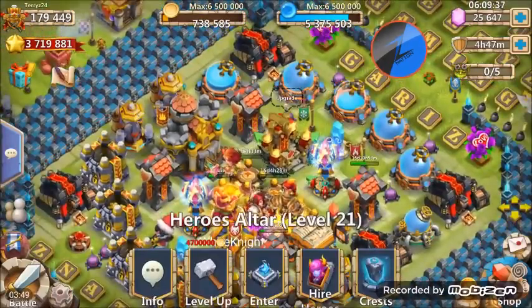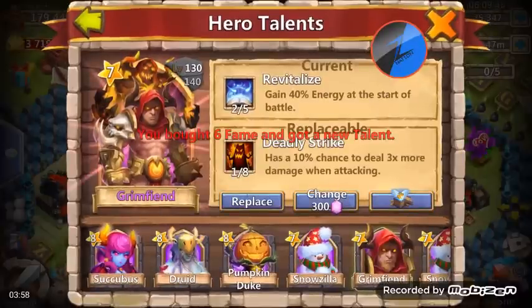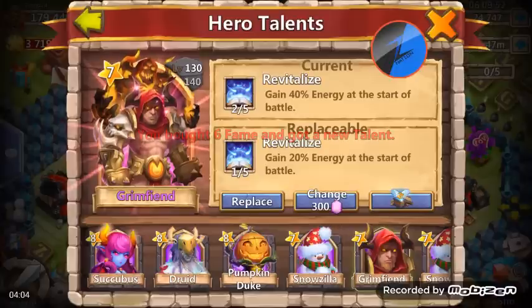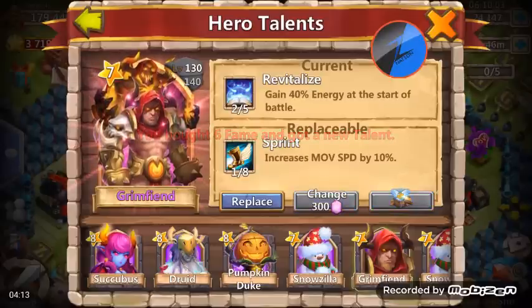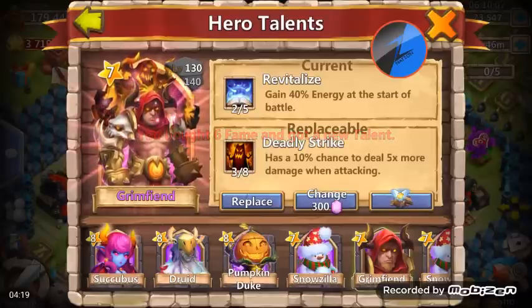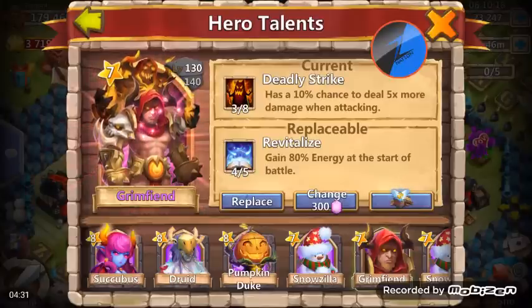Now that we've leveled him up a bit, let's go back to talents. Come on — all ones and twos. Is there anything higher than a one or two right now? Well there is — I don't want a 3 of 8 Scorch, that's for sure. Oh my god — 3 of 8 Deadly Strike. I guess that's better.